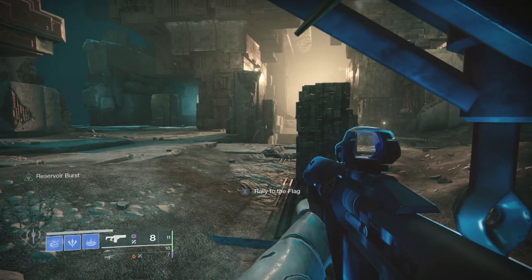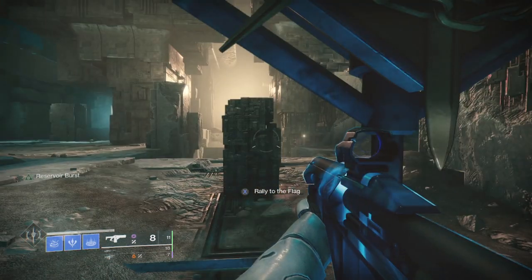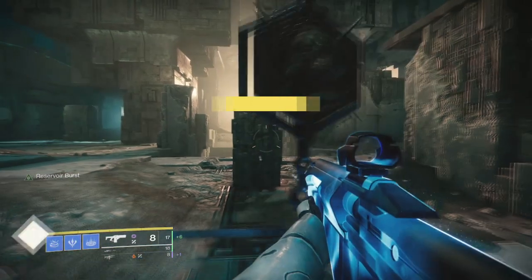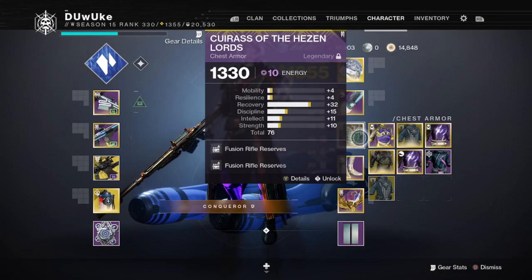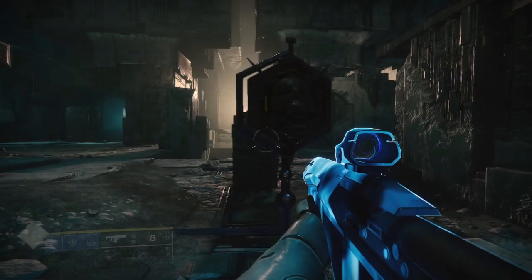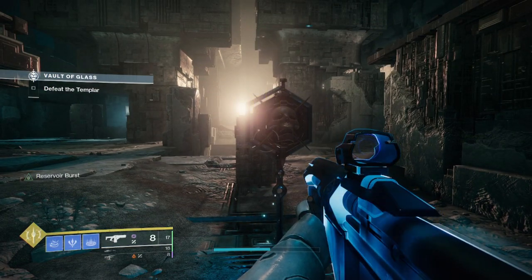This tip will work anywhere that a rally flag exists, such as in raids, dungeons, or even patrol spaces. You will want to start with the second chest piece equipped — the one with reserves — and rally the flag with that chest piece equipped. Once you have rallied the flag, you can switch back to your original chest piece and keep the extra reserves while also getting those extra defensive mods like concussive dampener or resistances.